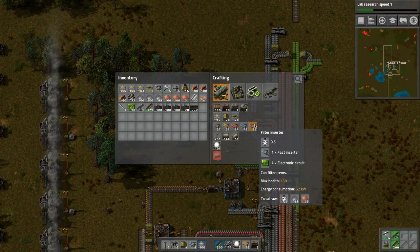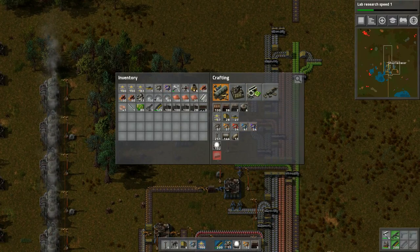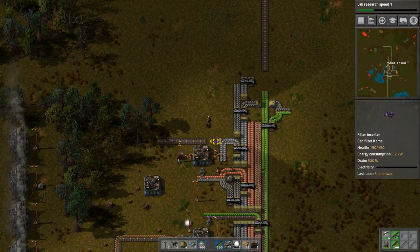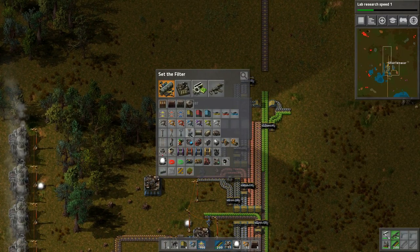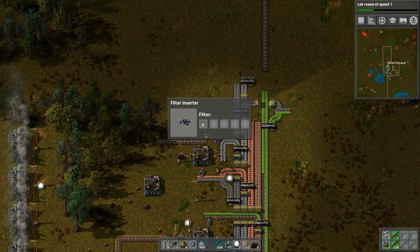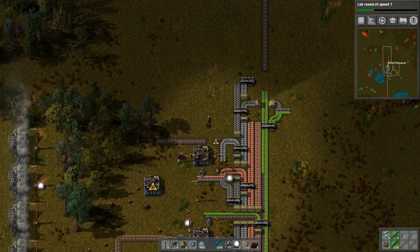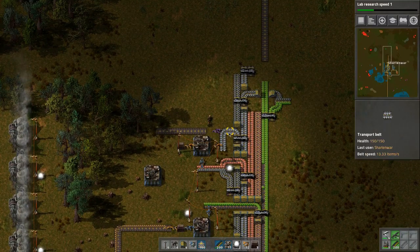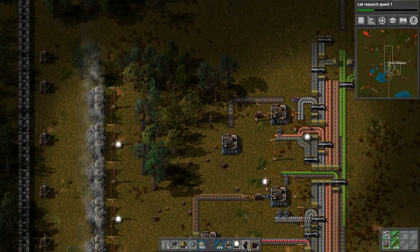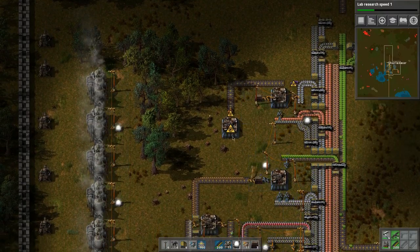We need one of these filter inserters - this is going to work like this, and then we can set a filter for what we're looking for - the plates. There's some new stuff in there, I'm excited. This will basically take from here - if there are plates, put them on this belt, then we'll bring this belt down towards the production facility.